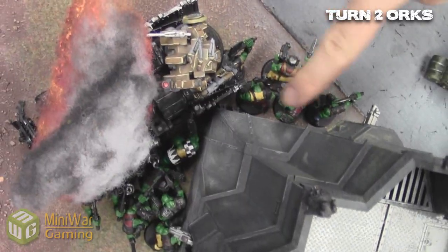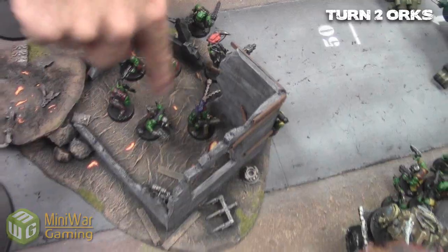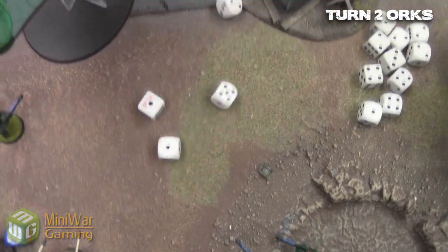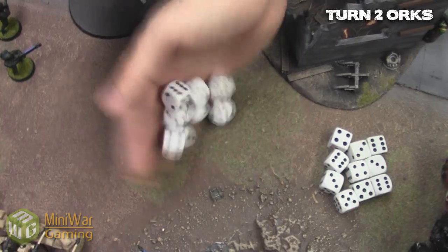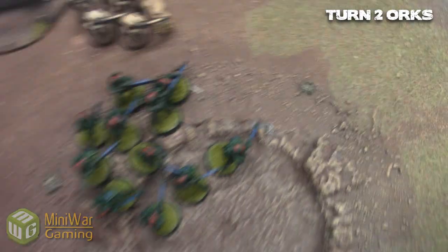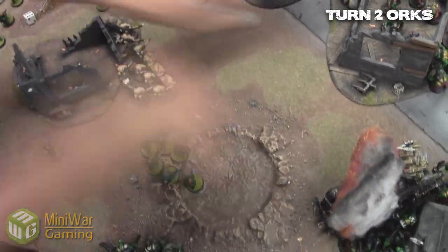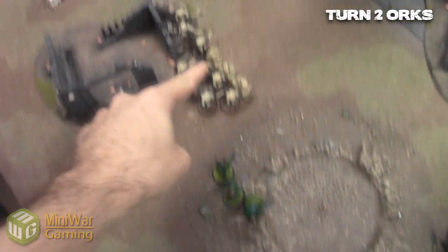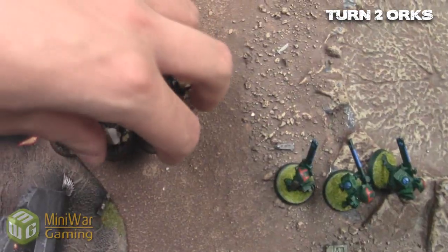The first Daka Jet shoots and wipes out that fire warrior squad — the right side of the board is mostly empty, even though my squad deep struck to the other side. The other Daka Jet shooting inside manages to take out a couple of fire warriors. The other Daka Jet shoots into those green fire warriors running out of the terrain. In the wound allocation, the ones in the crater get cover and the ones outside don't — he makes three cover saves, just enough to keep them alive.